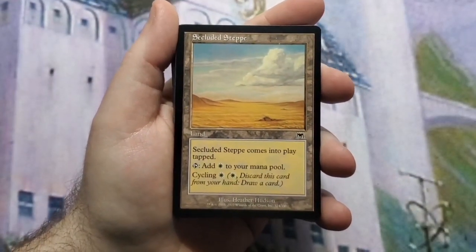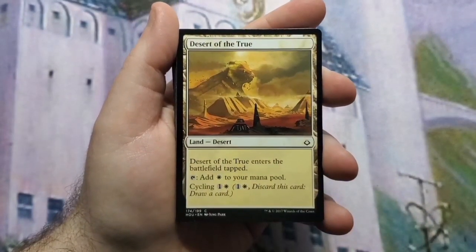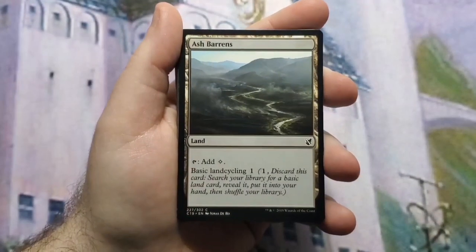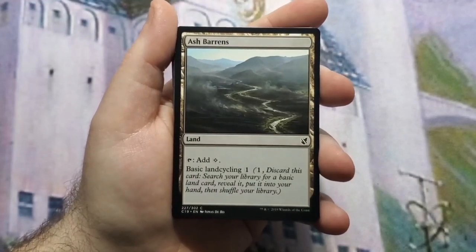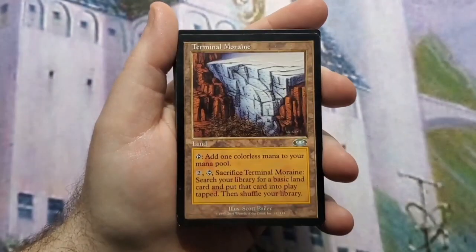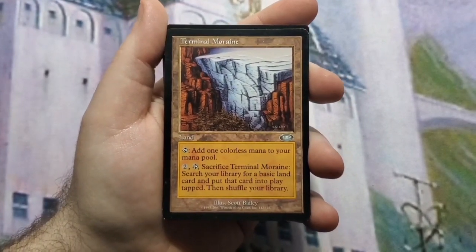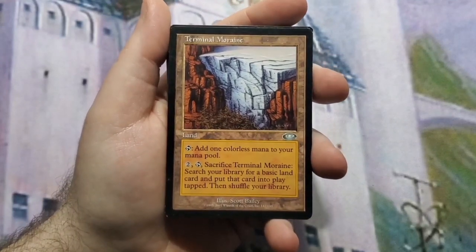I have some cyclers in here: Secluded Steppe, Drifting Meadow, and Desert of the True, again for card draw. Then we have Ash Barrens, which doesn't give you a card but goes and gets a basic land, making your draws later better because you've got the land out of the deck. Terminal Moraine does the same thing — you can get lands out of your deck and at least put it into play.